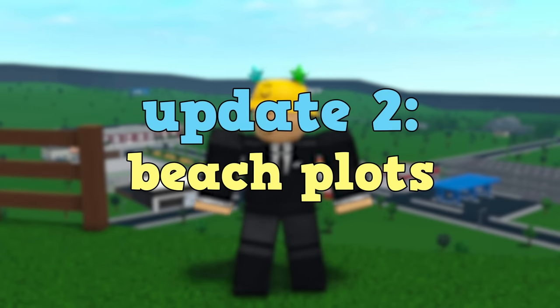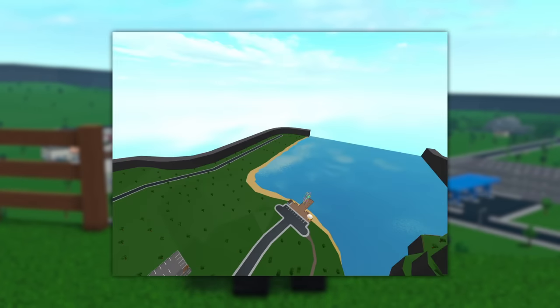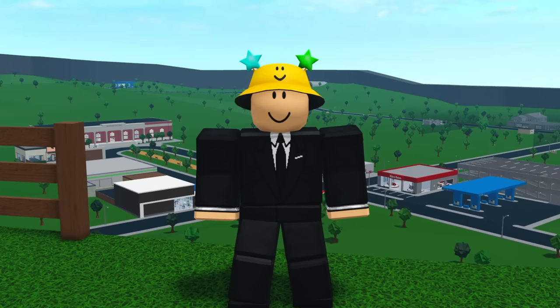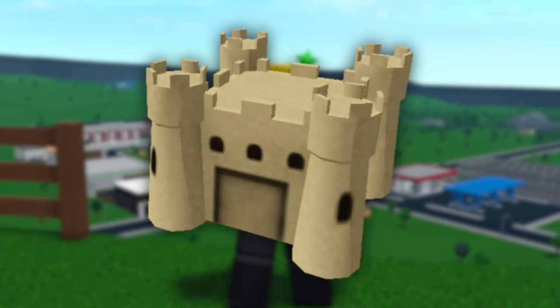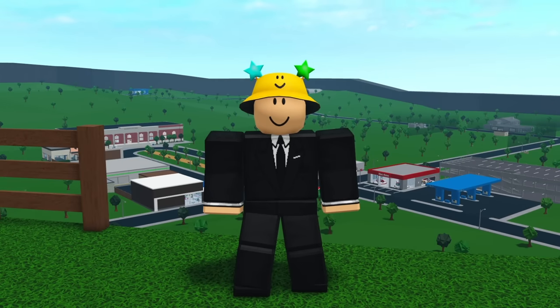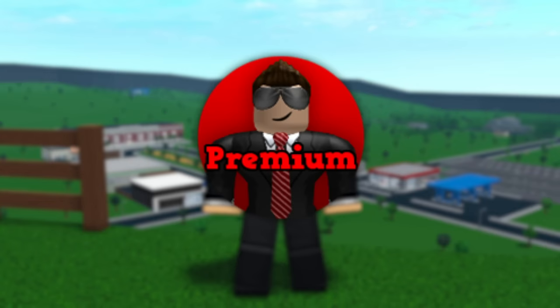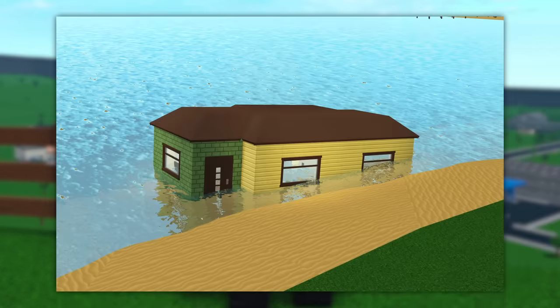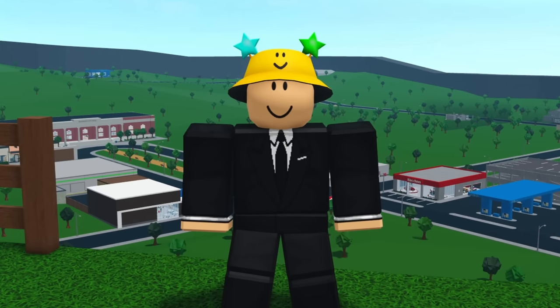Update 2 is Beach Plots. The version I built has 3 beach plots, and each plot works with the large plot game pass. If this was added to Bloxburg, there would probably be a lot more stuff on the beach, such as umbrellas, toys, or maybe even a boat dock if they ever decided to add boats. These plots would most likely be restricted to premium players only, which would give people a reason to buy the game pass. Maybe you could even build out into the water, although that would probably be pretty difficult for the developers.